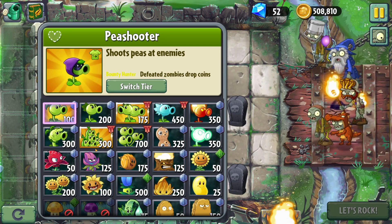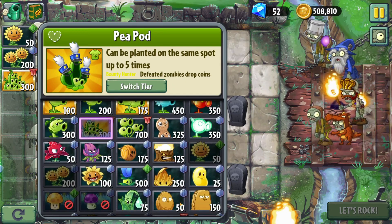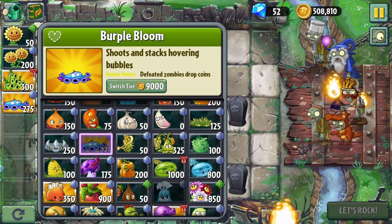One thing I did realize is that choppers are so good at getting rid of the sheep graves, because they just have such an extremely high DPS. I almost want to just get really powerful plants in those rows anyway, like go all out with peapods. I think blurple bloom — I haven't used it yet, but I imagine it would actually be maybe kind of helpful on this level.